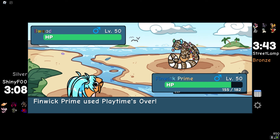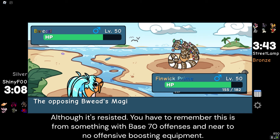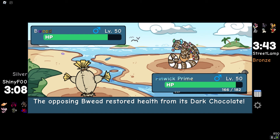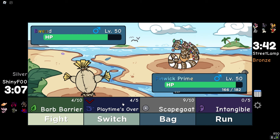He doesn't know the Playtime's Over is coming — he's just setting up Enlightenment. Playtime's Over. It is resisted, but let's see this damage. Pretty good on a Calamander, honestly. And we reset his buffs that he's gotten. Enlightenment again. Is he using Used Crayons? Yes, he is. So I unfortunately don't think I'm going to be able to break through this with Finwick because of the Enlightenment.